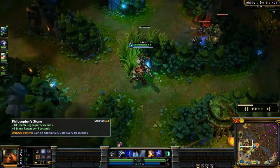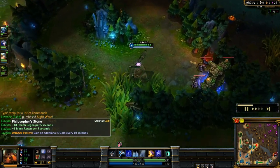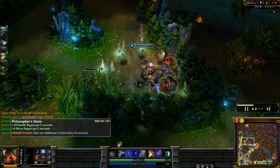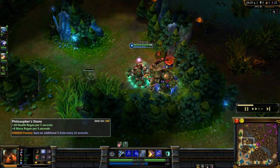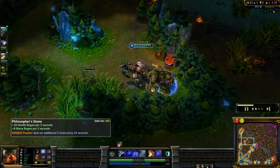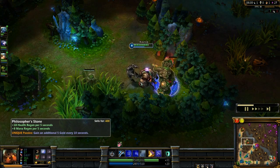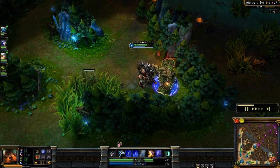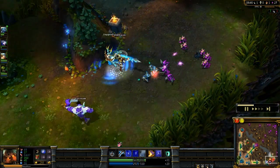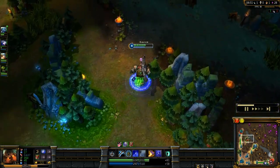Blue has respawned now, so I'm going to go grab that. I put a ward down on it as well in case they decided to steal it, because I need my blue as much as possible. One thing you'll notice is I've started using wards a lot more — in my last jungle video I did not buy a single ward, which was a bit dumb. So I'm learning to use wards and position a bit better.